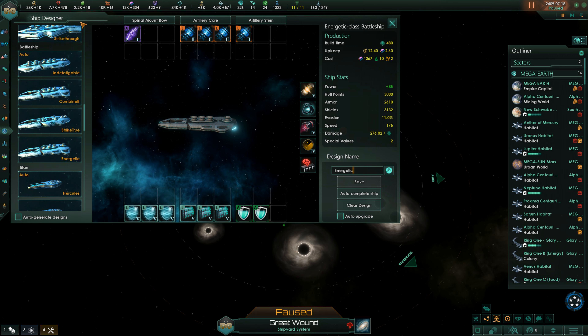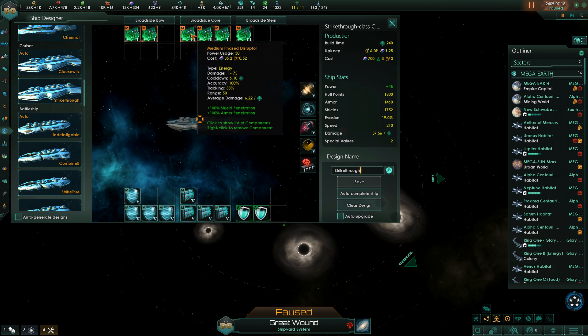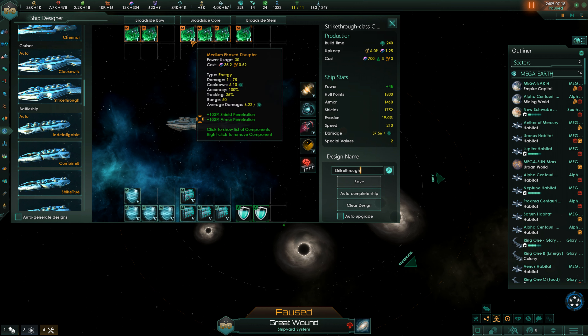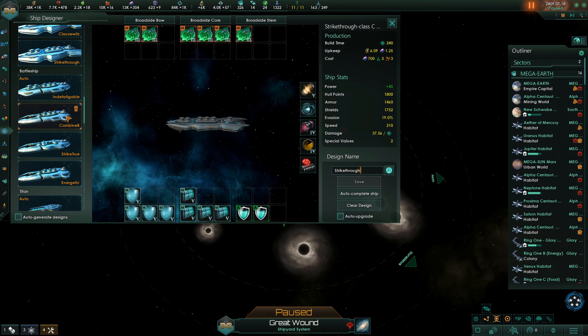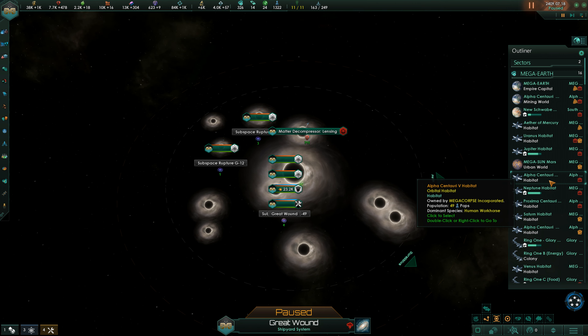The energetic class battleships. And then we can go for cruisers again — they're just neutral, they have these penetration things. The energetic class, that's all upgraded. I think that's how we should handle that.